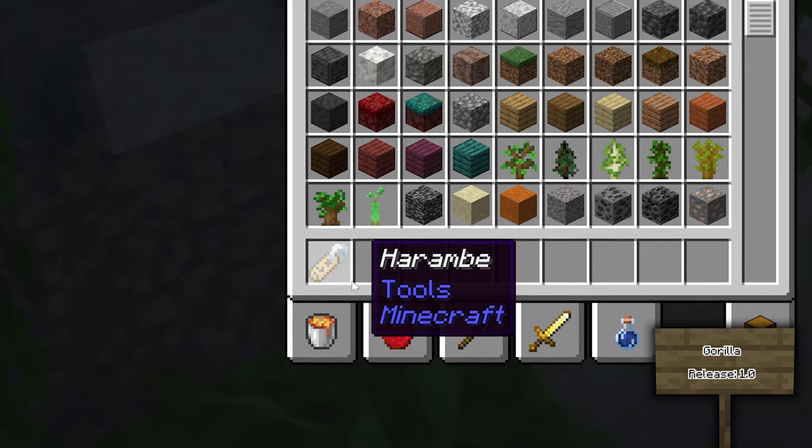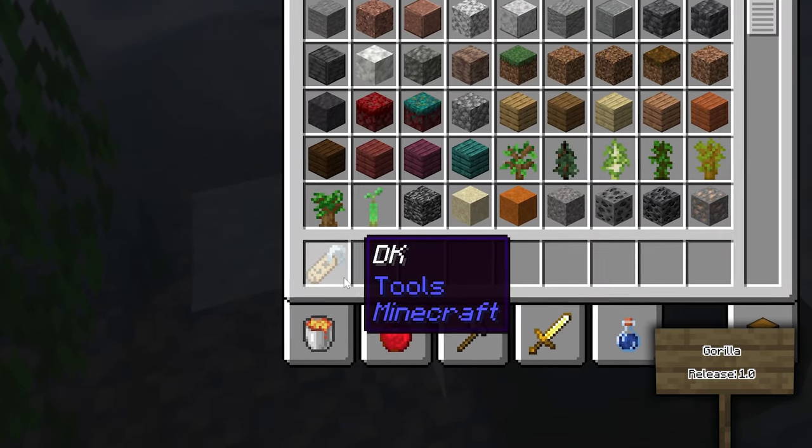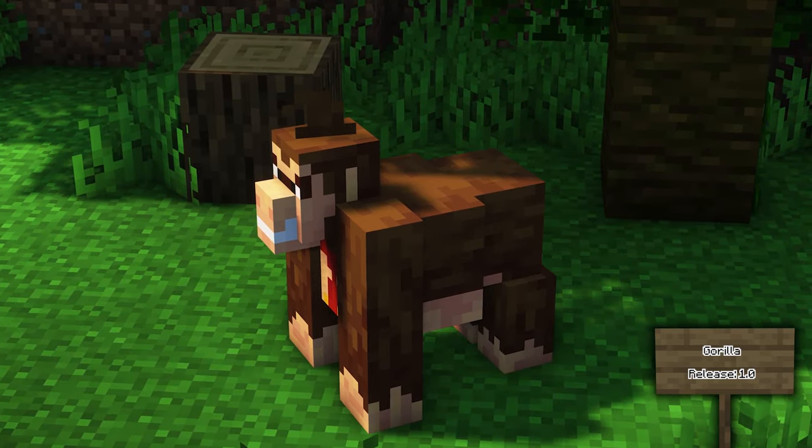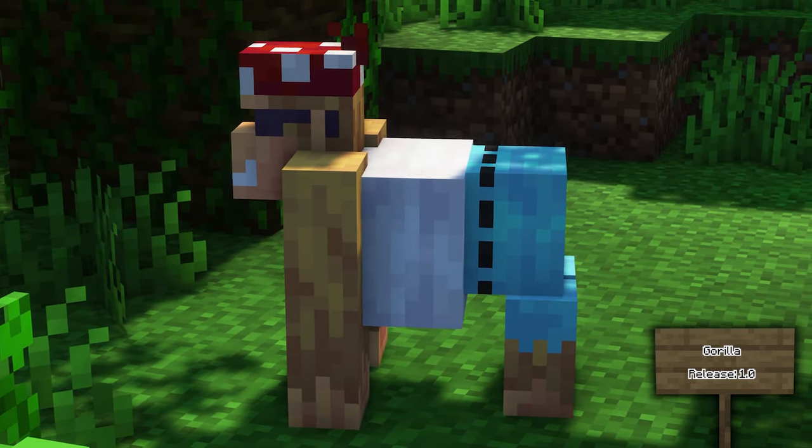A couple of easter eggs: if you name a gorilla Harambe, a halo will pop above the gorilla's head in remembrance of Harambe. If you name the gorilla DK, their skin will change into Donkey Kong from Super Mario. If you name them Funky Kong, it will change the gorilla into Funky Kong.